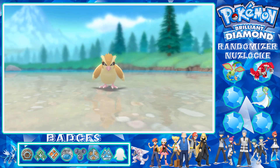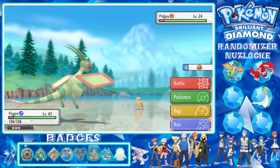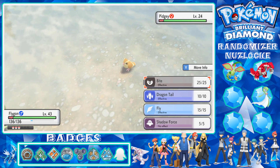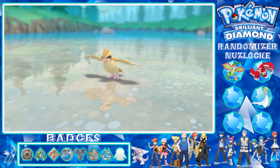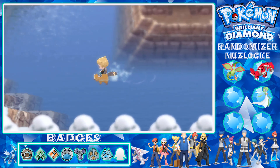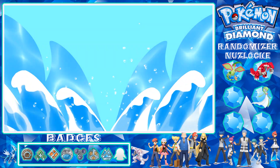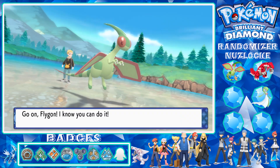We have an encounter - it's a Pidgey! I can catch this because this is my first encounter here. It's only level 24. I'll go with Bite, hoping it doesn't knock it out - and it does. There goes my counter, that sucks. I should have figured that would knock it out. We still want to use a token to get a water type so let's check again. It's Pidgey again, so that's a no. If Pidgey's the only thing here we probably won't worry.